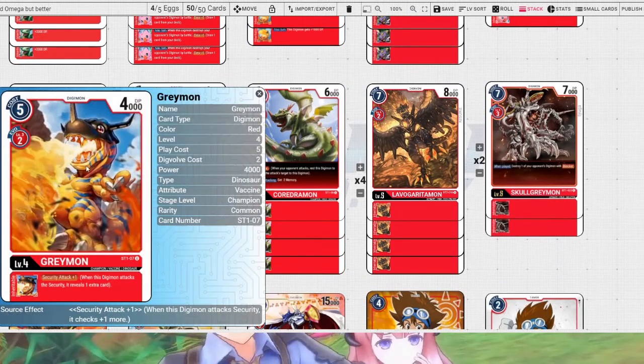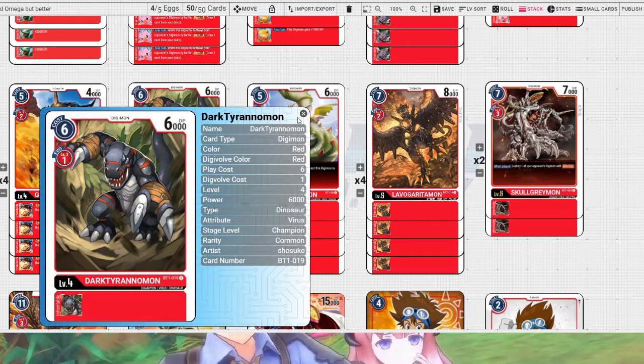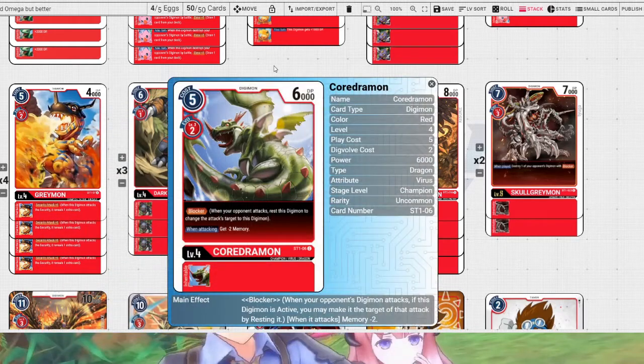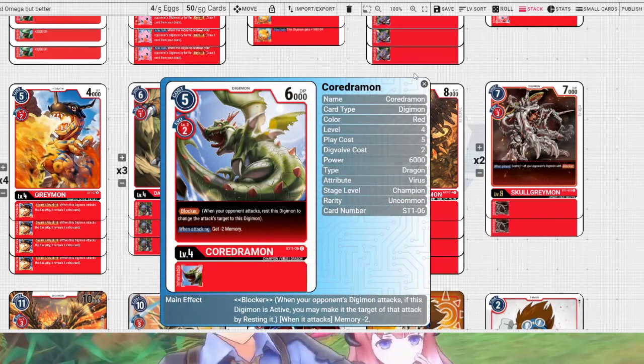We're running 4 level 4s obviously. We're still running 4 Greymon. We're running 3 Dark Tyranimon now instead of 4, and 4 Quadramon. I still think 4 Quadramon is the thing you have to run — in any colour that only has one blocker, you gotta play 4 copies at least. Once you're running recovery maybe you can cheap out on blockers, but there's no point not running 4 blockers.